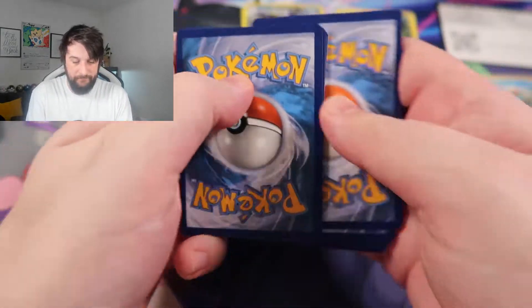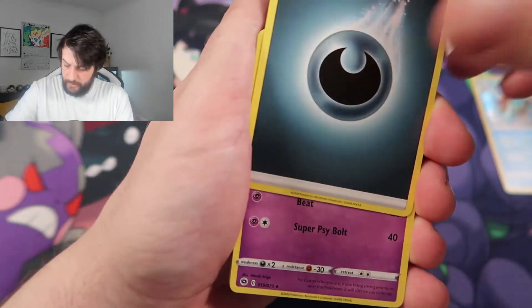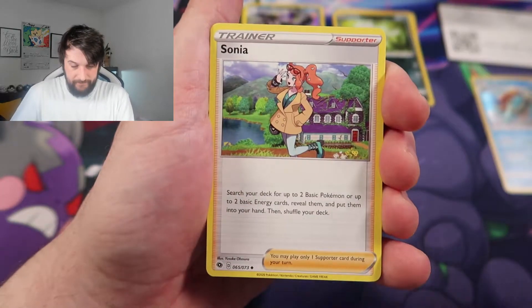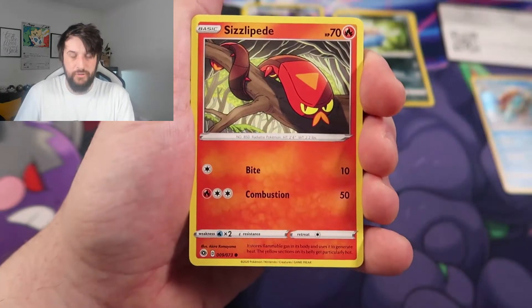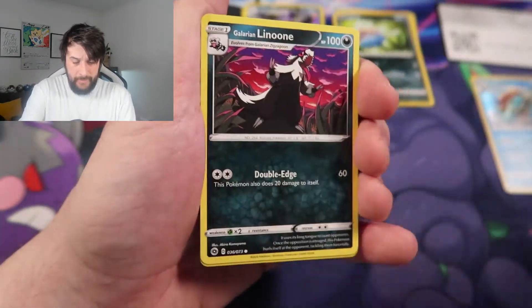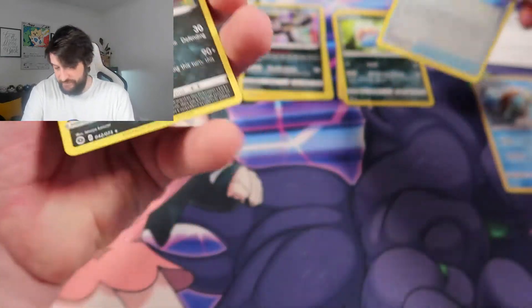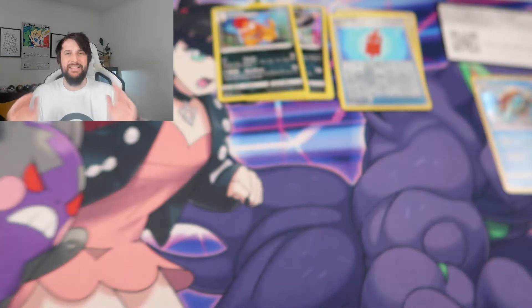I reckon we've got a good chance of getting a good pull. Let's see — Sonia, Beedrill, Sizzlipede, Purloin, Scraggy, Poké Ball, Linoone, Rotom Phone, and a Scrafty. So in this whole entire video we have actually got nothing.